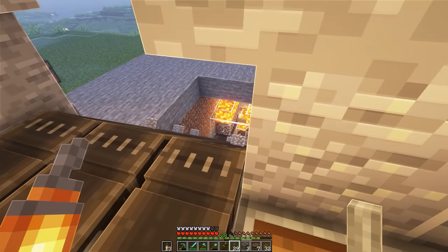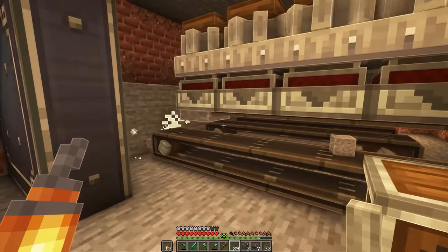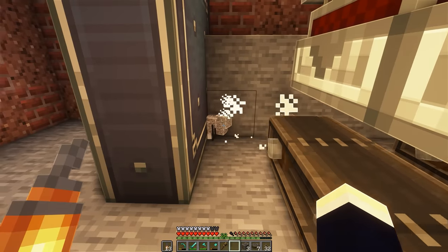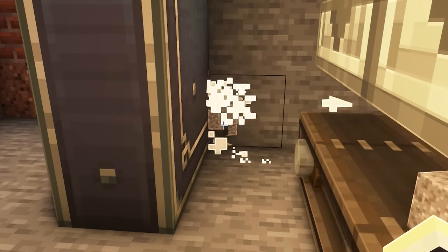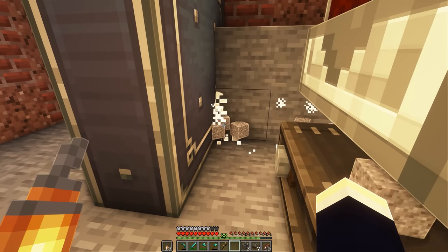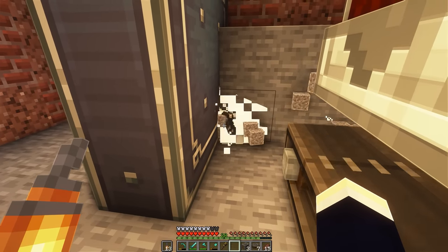Once it's turned to gravel, it goes along the belt here and is pushed out where it's being washed by our fan and turned into flint and iron nuggets. Now with this we do have a slight problem — we need a way to filter out the iron nuggets and flint, and not pick up the gravel. We want the gravel to stay there until it has been washed and processed into nuggets and flint.